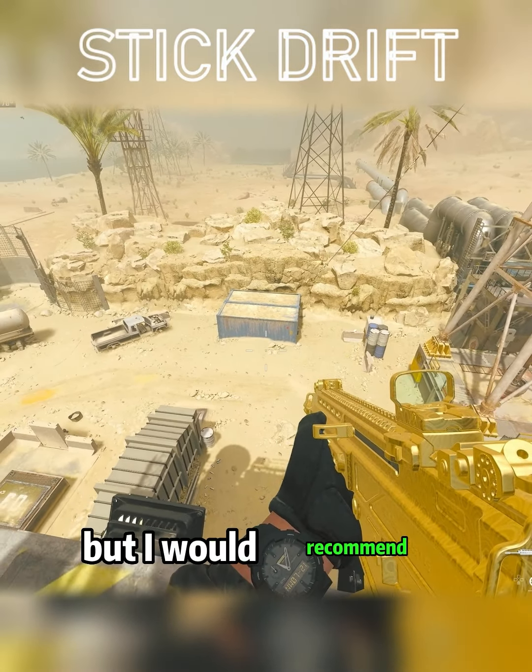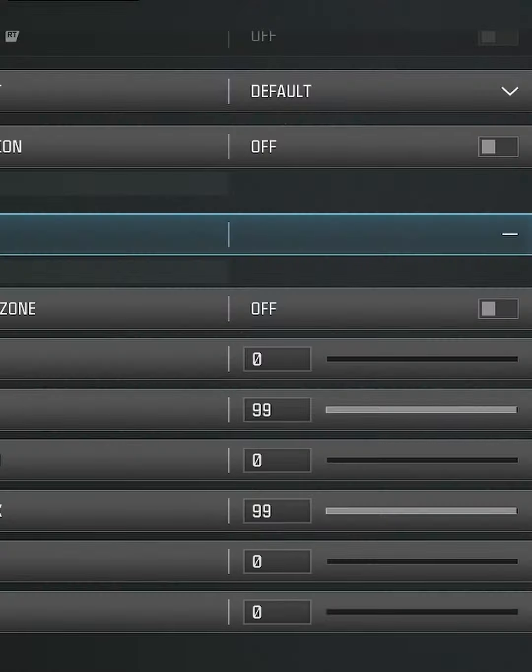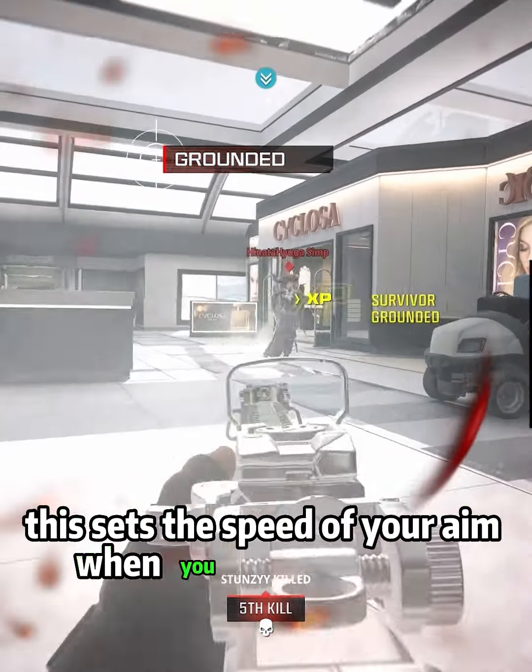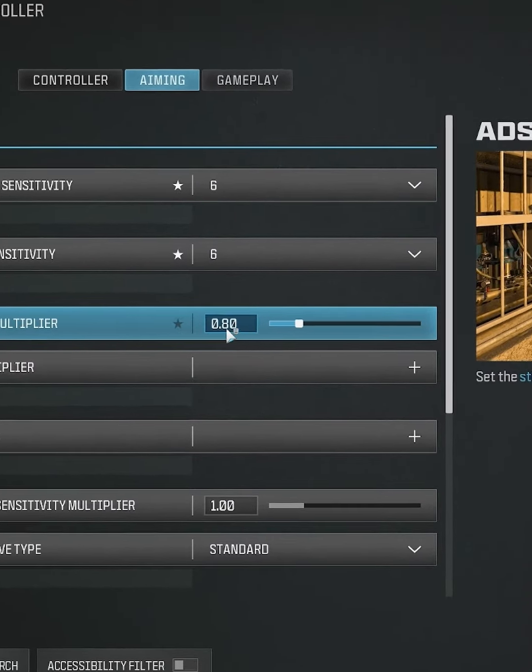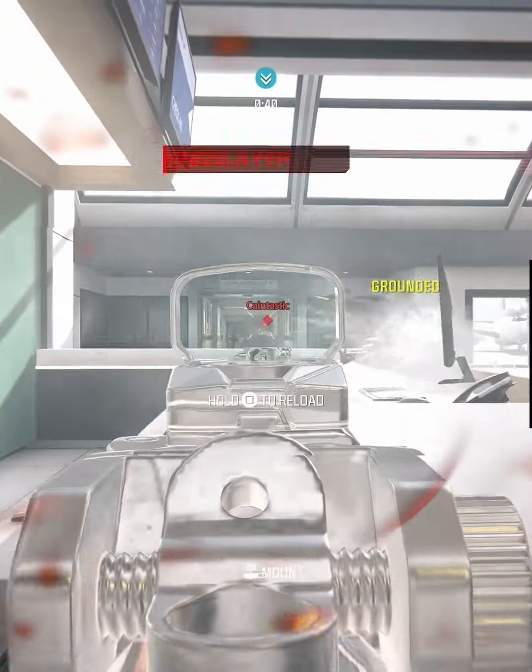I know we all hate stick drift, but I would recommend you try out Zero on your Deadzone setting. Another thing that's very important is your ADS sensitivity transition. This sets the speed of your aim when you start shooting. I like Instant because I play with my ADS multiplier on 0.8, and I want that sensitivity as soon as I ADS.